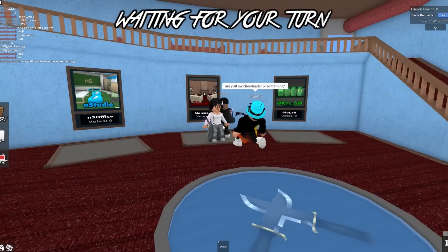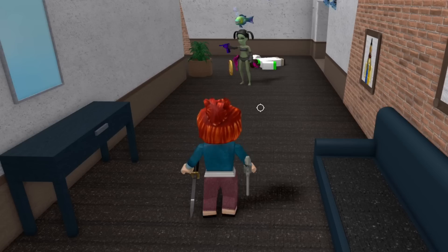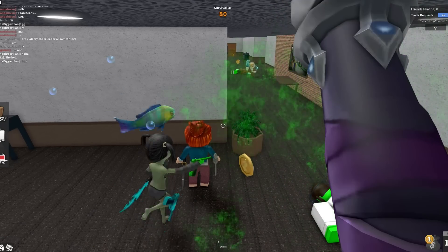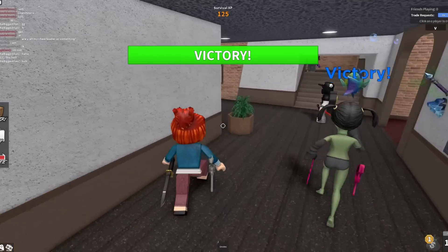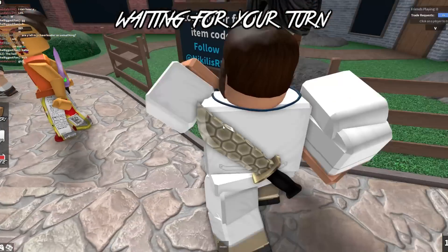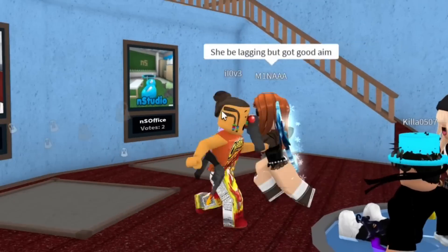Are y'all my cheerleaders or something? Because everyone was like, GG, oh my god, you did so good. Yo alien, you got this. And if you don't got this, you can simply give me your gun. Clean shot. But why is she walking around with her undies on? Stop flexing when you know you got good aim. She be lagging but got good aim.